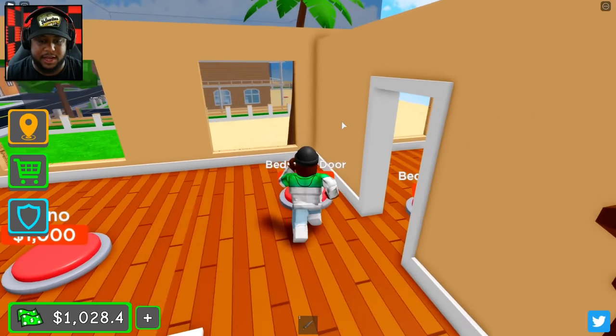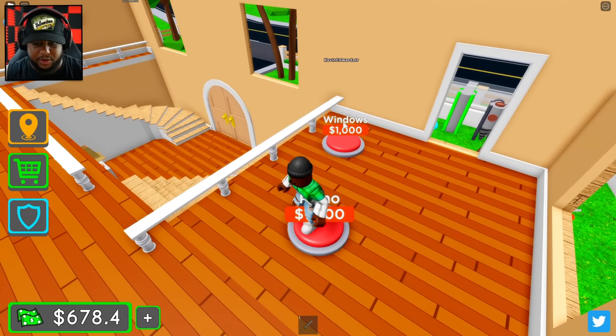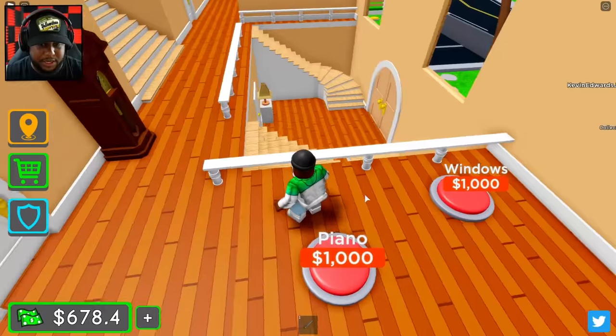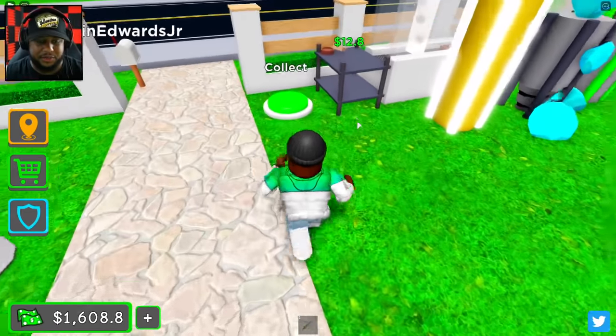We got our antique clock, bedroom door, and the piano — of course you got to have a piano in these places. I need more money — why did I run out of money? Oh, we got some money over here to collect.